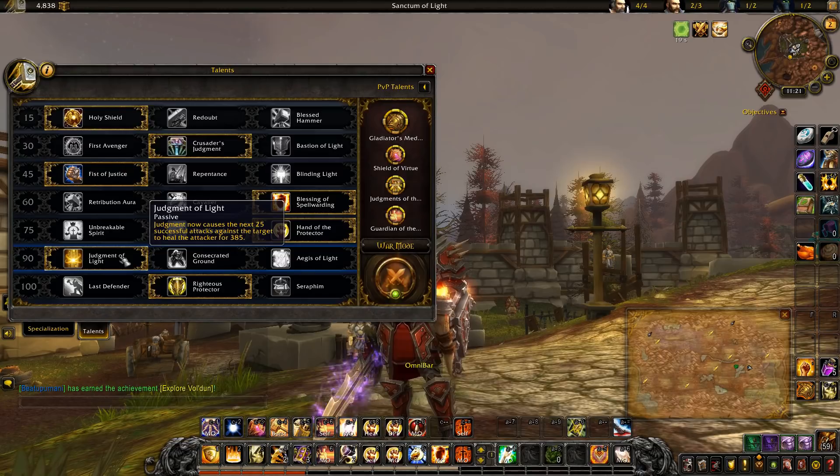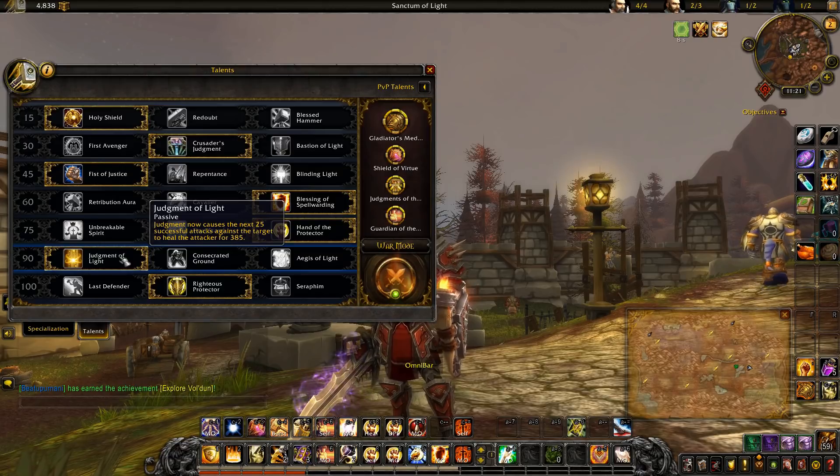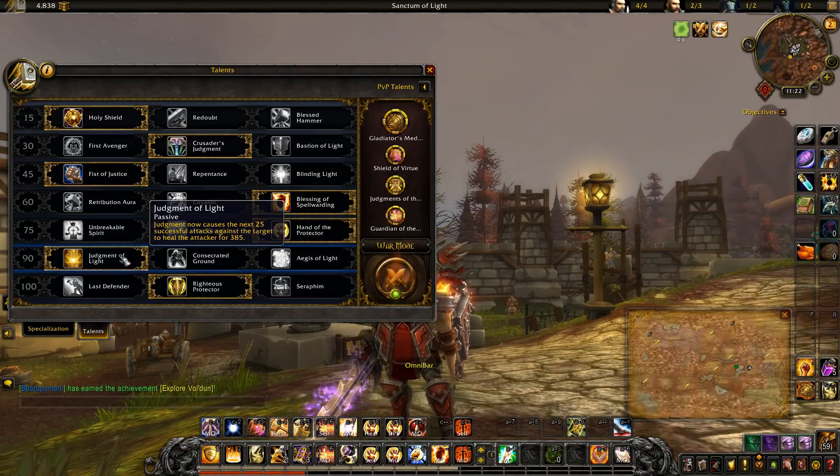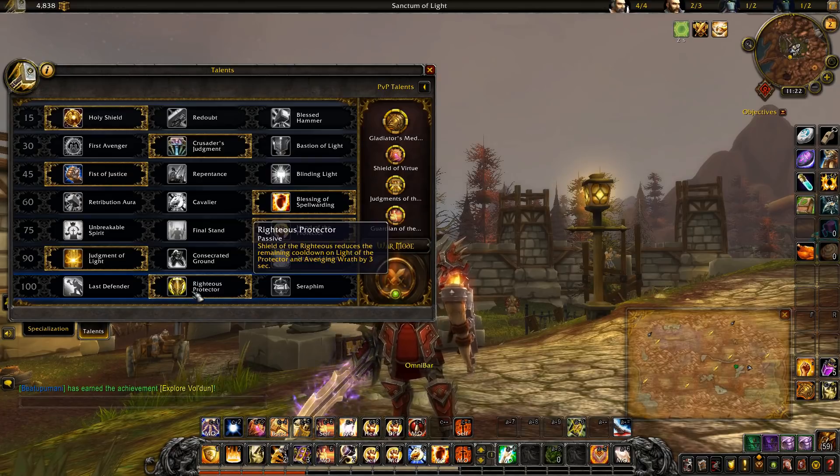Next we're using Judgment of Light — again a little synergy with Judgment and the other Judgment talents. Anyone doing damage is going to be helped staying topped off that much easier. It's not a ton of healing, but it puts less pressure on our healers.